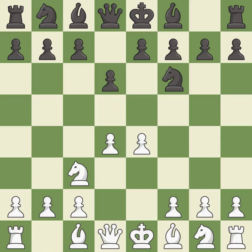Nc3 defends the e4 pawn. This strikes at the center, countering the opponent's ability to grab space.